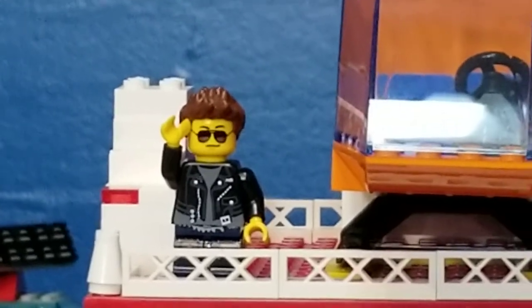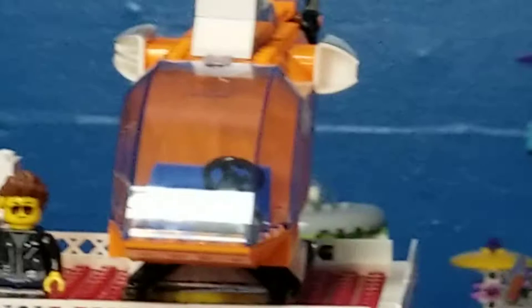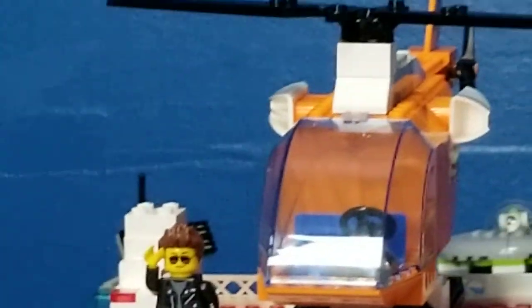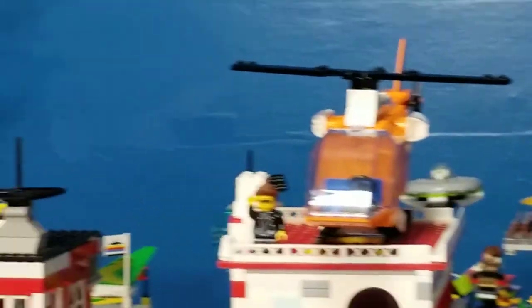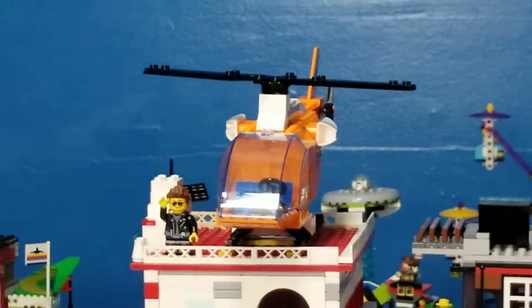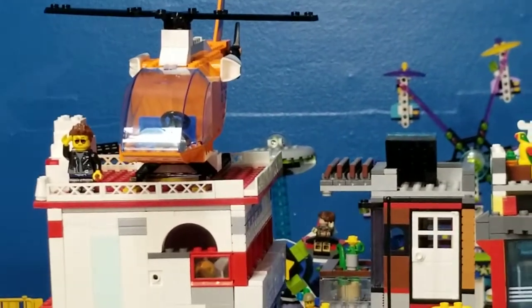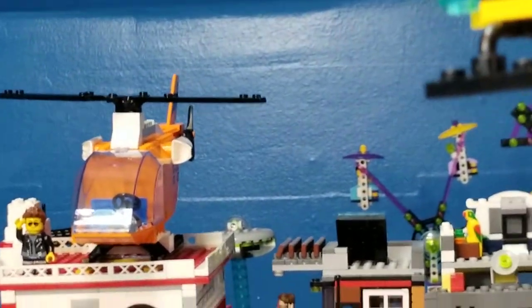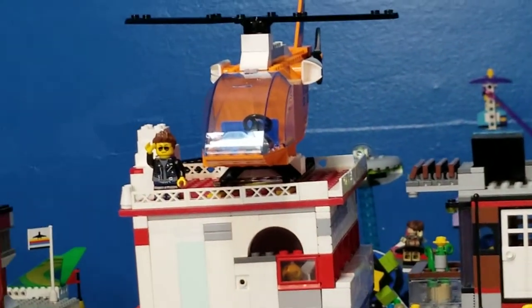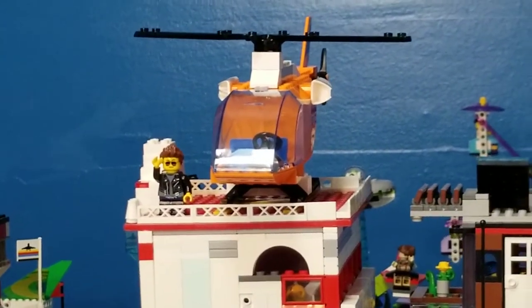I've decided to start with our awesome and fabulous medical evacuation helicopter that has come to Sloth City via Aiden. An incredibly exciting set. It is Jack Stone Air Operations Headquarters. It is number 4620.